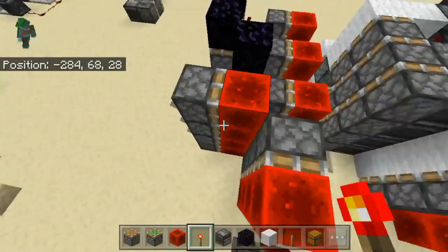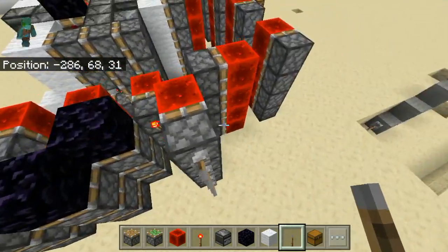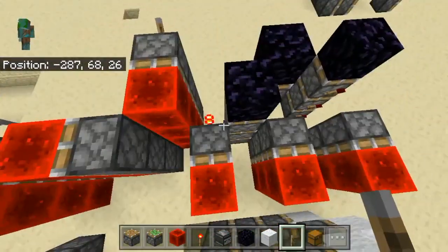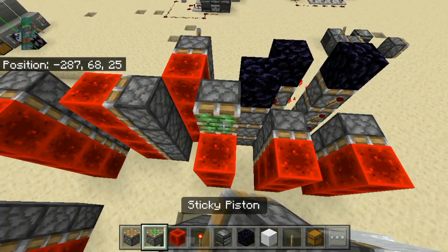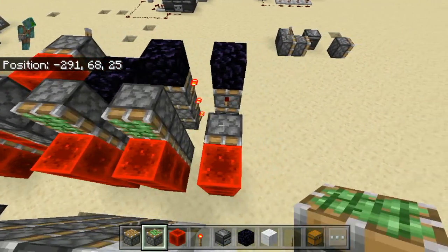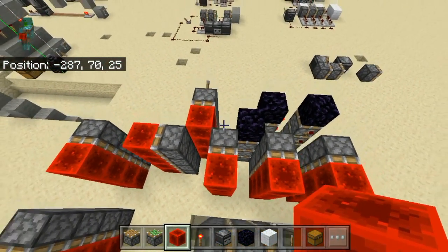We just need the actuation. If you haven't already, place a lever on here. Then it will get a bit tricky sometimes. Sticky piston, sticky piston, sticky piston, redstone block, redstone block, redstone block. That's the easy part.